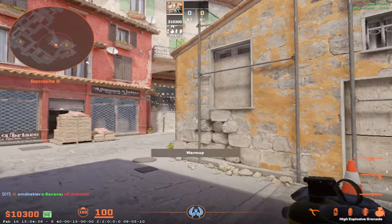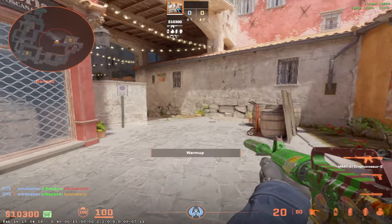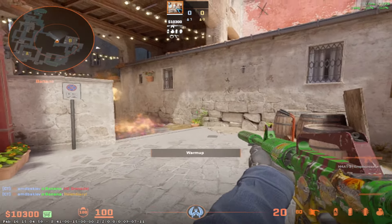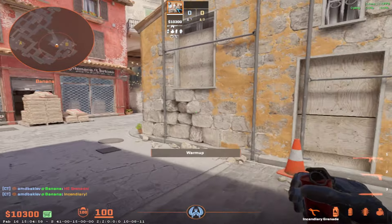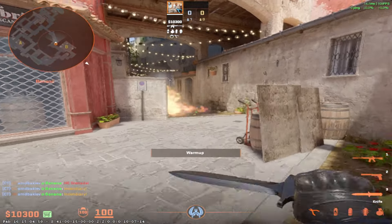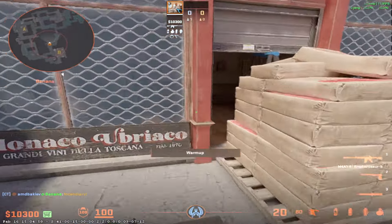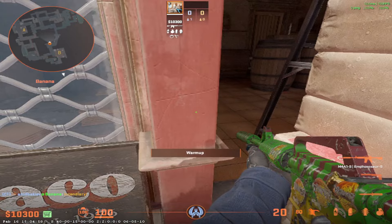After you throw that nade, you want to throw a molotov close, something like this — doesn't have to be precise, just to the left of this green thing, and it's going to land good enough. You can also aim a bit lower so it lands a bit more towards the middle, but that's not going to make a big difference. After you throw that molotov, you want to go to sandbox and play anti-flash like this.